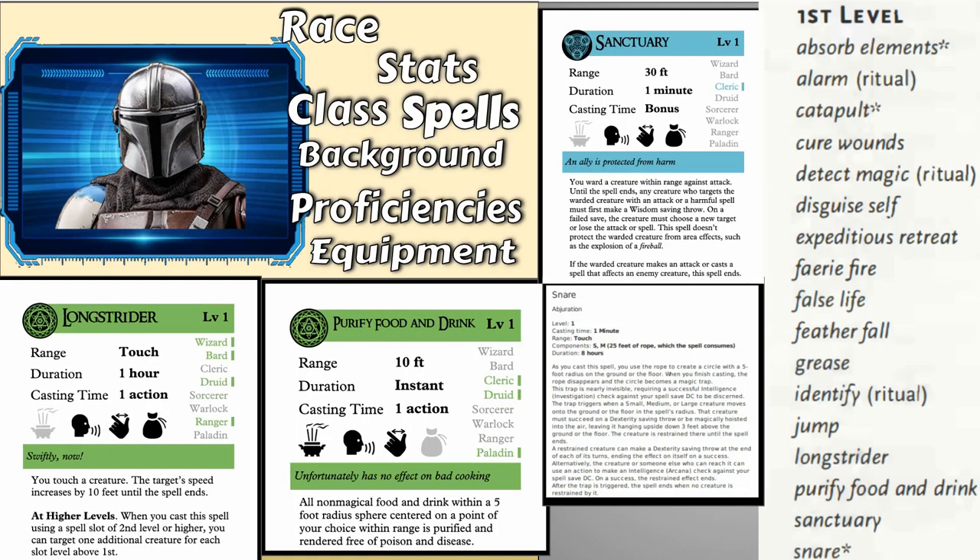Long Strider could be another stim type thing. In Knights of the Old Republic, the Mandalorians use stims a lot — Canderous would make them for you. I think having a bunch of cool steampunk syringes that he's constantly using would be really cool. Purify Food and Drink could be you analyzing it to get rid of the poison. Sanctuary would be some sort of thing you put on an ally so they don't get hurt. Snare would just be a trap.